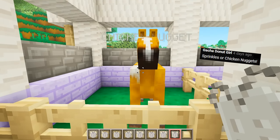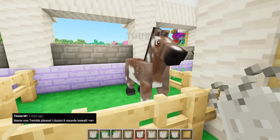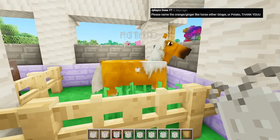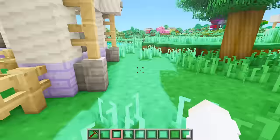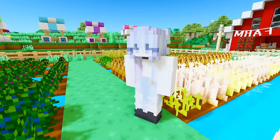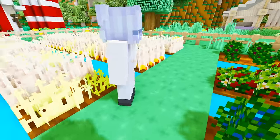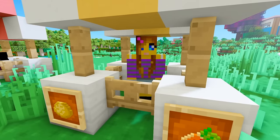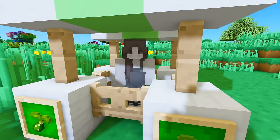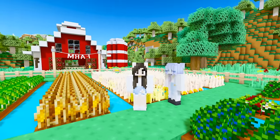Chicken Nugget, Princess Bubblegum, Twinkle, and Potato. Now that the horses are named, let's go add some people to the farm. We have Pink Gamer, who already has overalls on - look how cute her outfit is - then we have Odd Fry, Katy Cat, Minecrafter Girl, Gryffindor Fan, and Faith Plays.